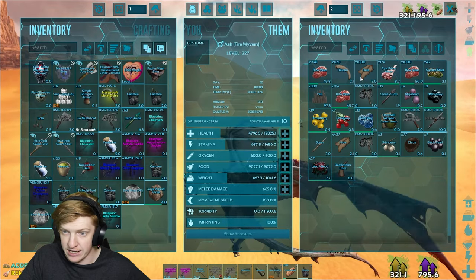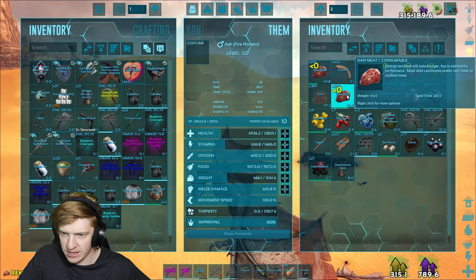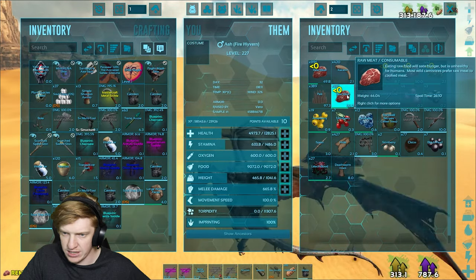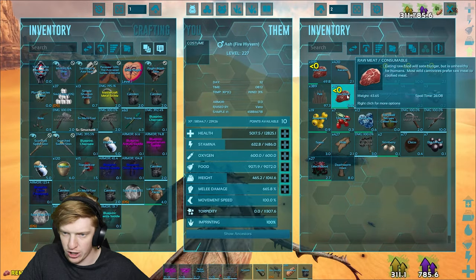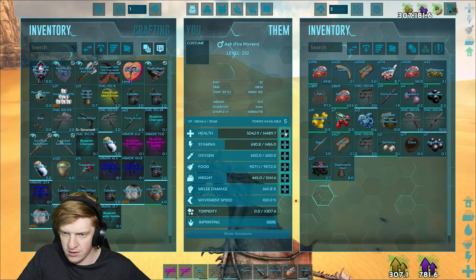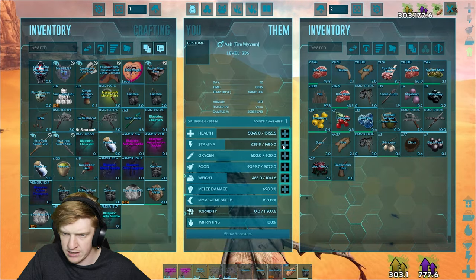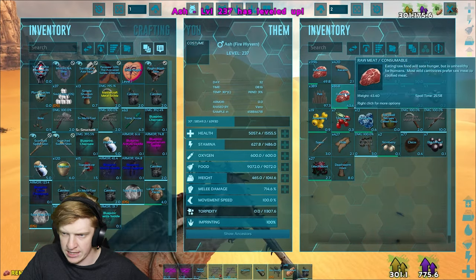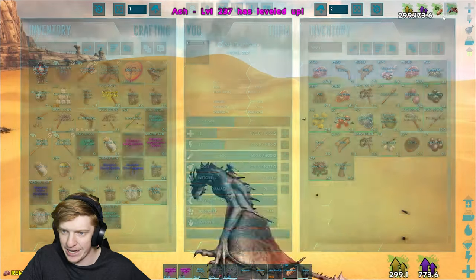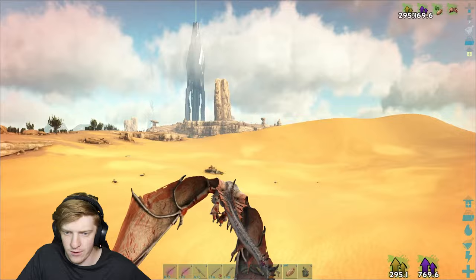That's some XP but that took some health, and now the vultures have got my kill. But we got 10 levels out of that - worth it! Let's get some health up. 15k health? Yeah. And let's get to 700 melee. I really need to heal up Ash, but death worm kill - okay, you can take a death worm.